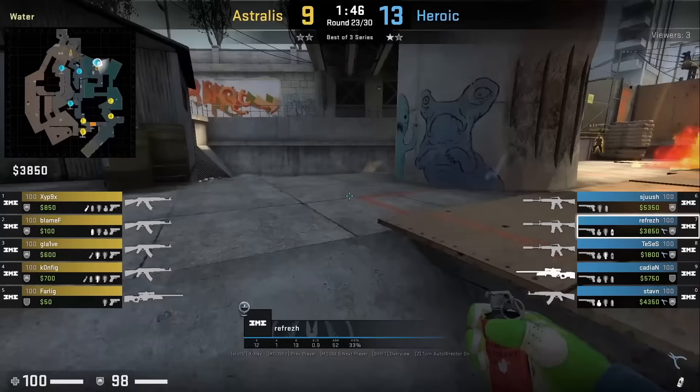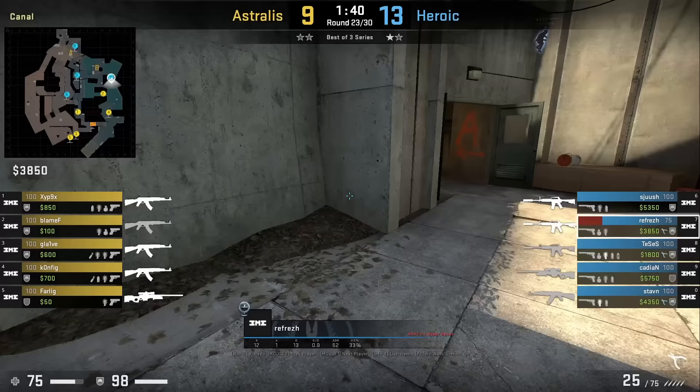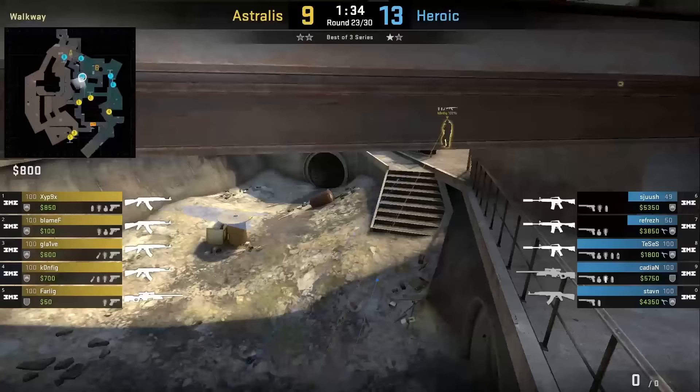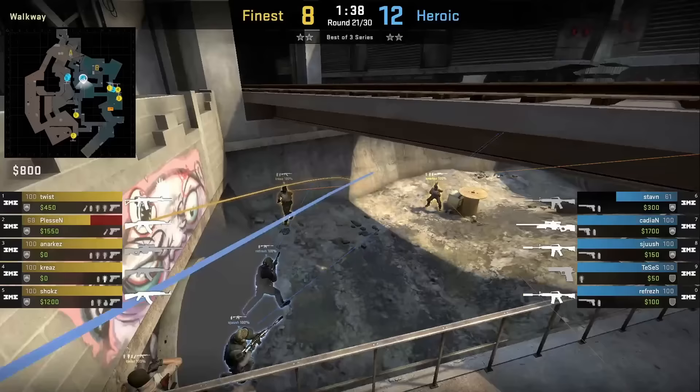Refresh throws a molly to the left monster wall as a fake sound bait — mollied off to give false reassurance to the T default player thinking the CTs won't push. Hiroki pushes behind their monster smoke and stomp flashes outside monster, blinding Config. Shush pushes through the smoke but Kovic recovers and kills him — nice attempt though. In another round, Heroic does the same push through their own monster smoke with the same flash, netting three frags in exchange for one death.